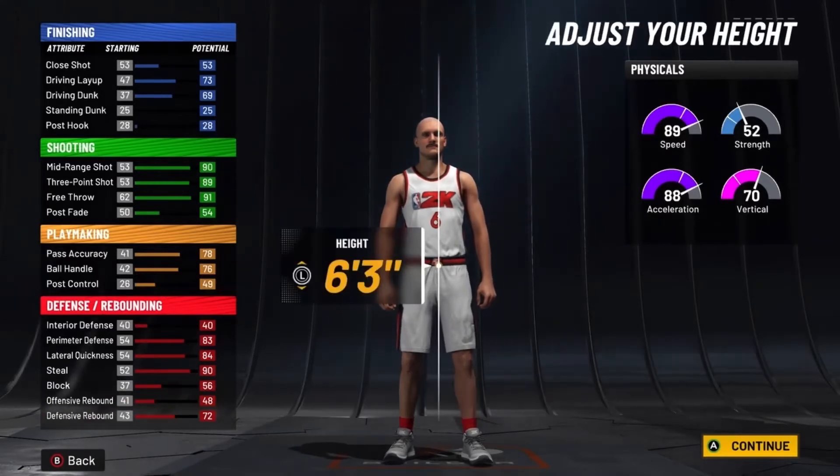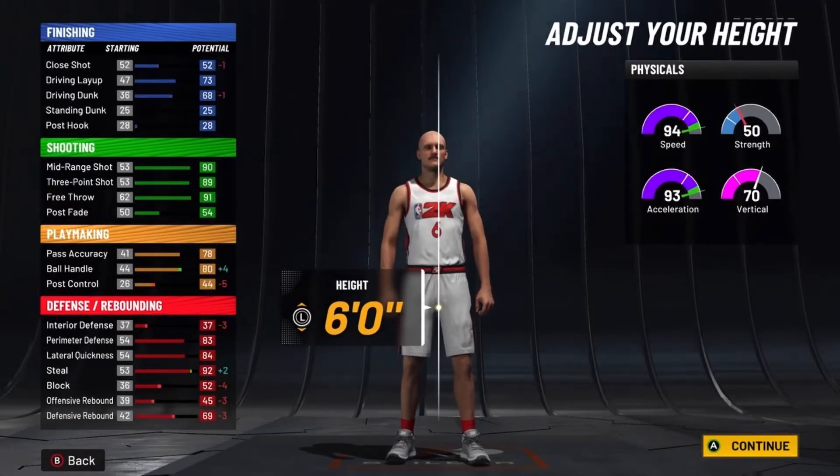For the body shape, you want to go solid. Now the height — I know some people are going to get mad about this one — you want to go down to 6 feet for the height.